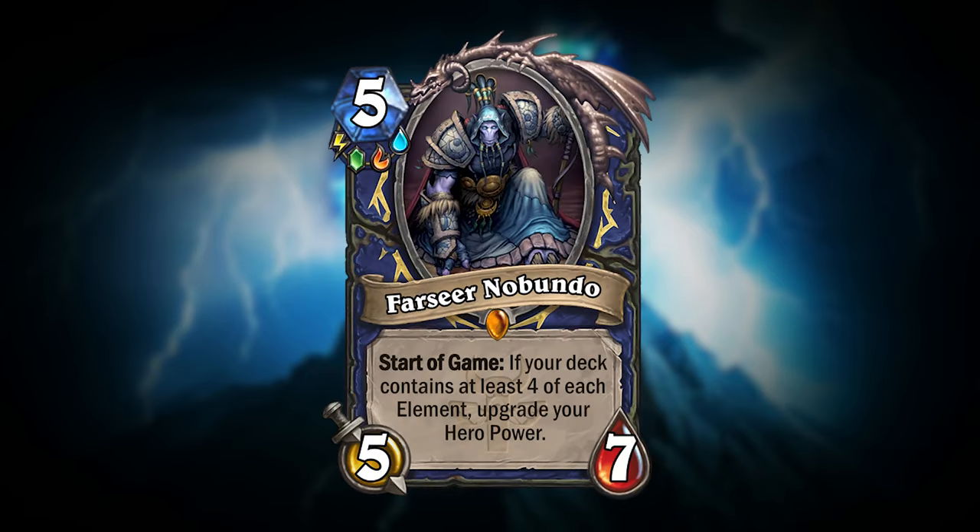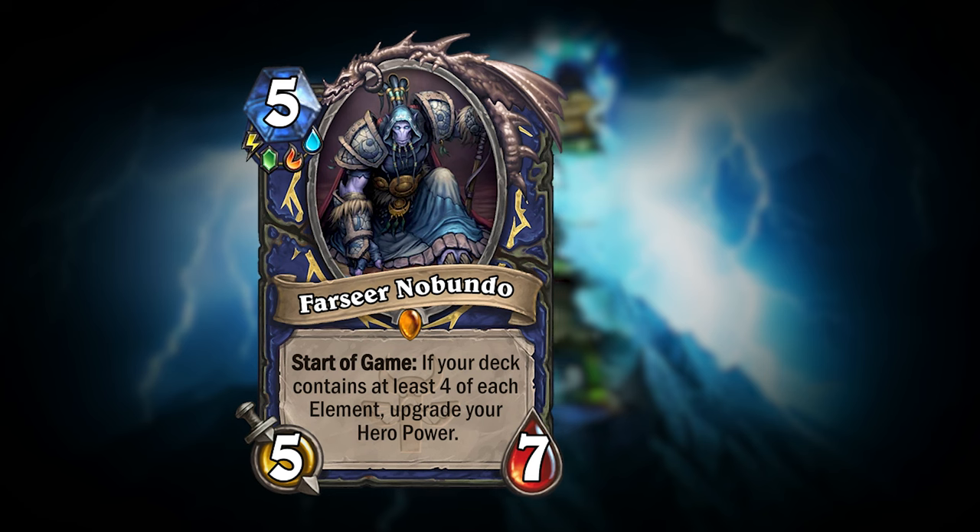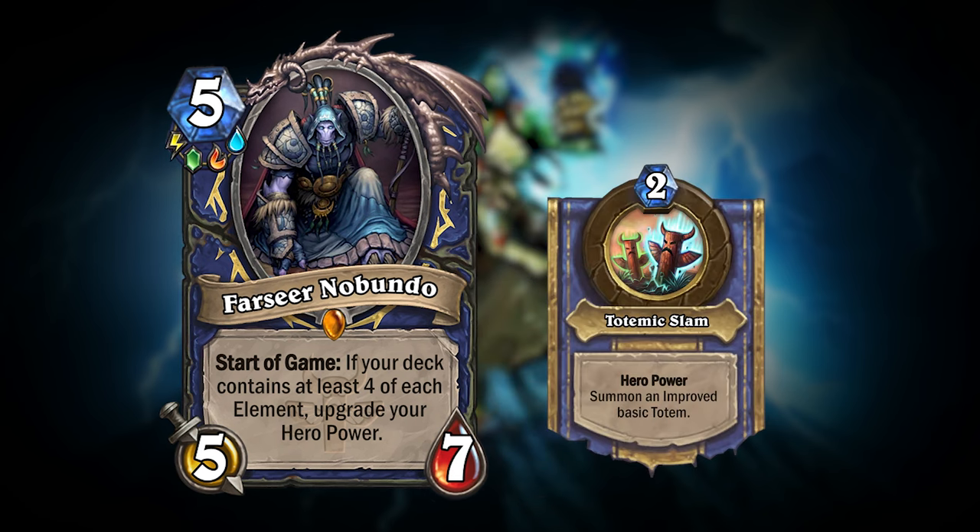The final card I want to show you is also for all four elements — Sionobondo. This five mana 5/7 minion has a start-of-game effect that would activate if your deck contains at least four of each element, and then upgrade your Hero Power.